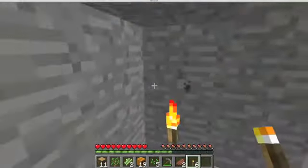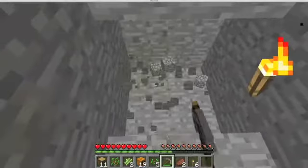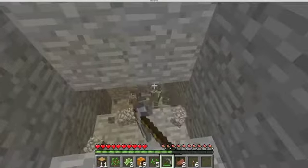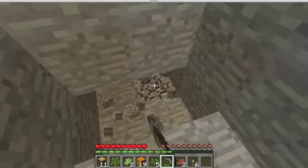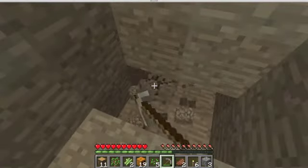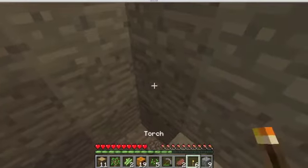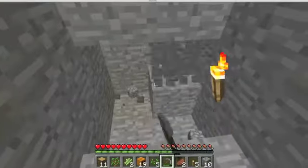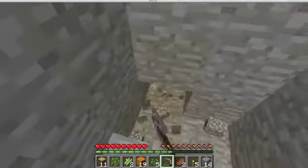Always have some torches with you, because the monsters spawn in darkness and you don't want to get killed — they'll eat your brains out or shoot you in the back randomly when you're not expecting anything at all. So let's just keep mining here. Let's plonk another torch down right here and keep mining on, because mining is in the name of this game — get it? Minecraft.